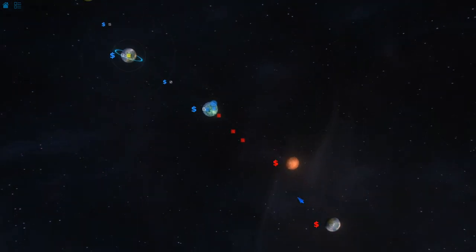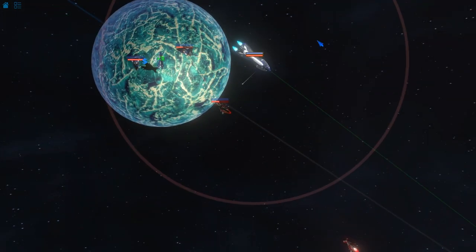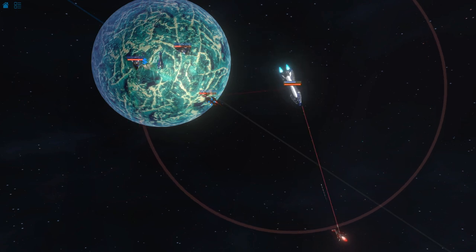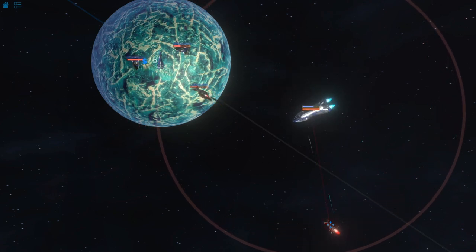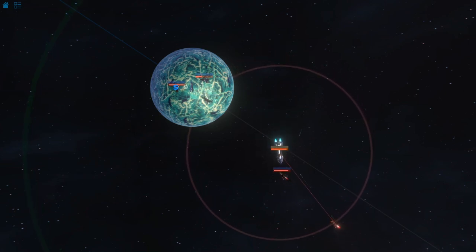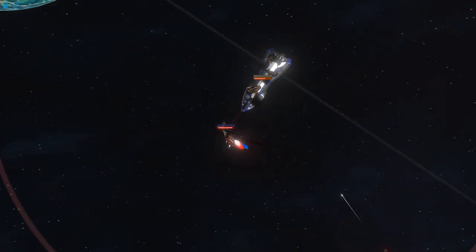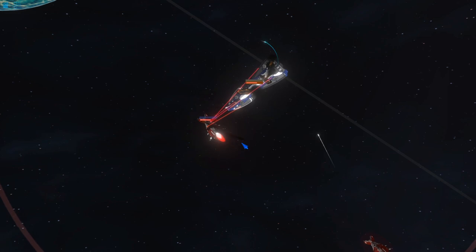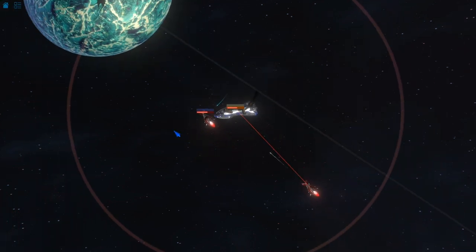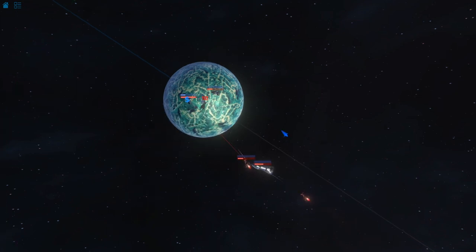We didn't manage to steal the trade route because my other ship got destroyed. We want to destroy that — this one has no shields, so this is more important. You can see we're decimating it. Come on — you're a big ship, you're supposed to be super strong! If his tiny ships destroy my big one, I'm going to be really upset about it. Come on! Yeah, okay great.